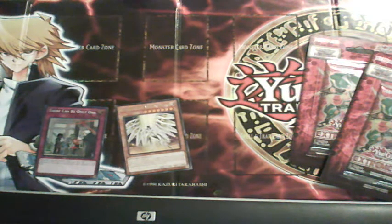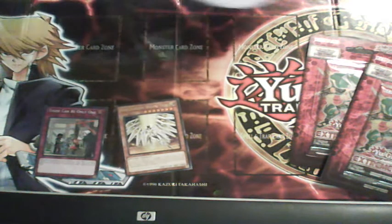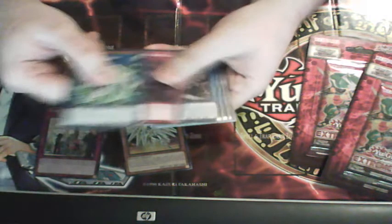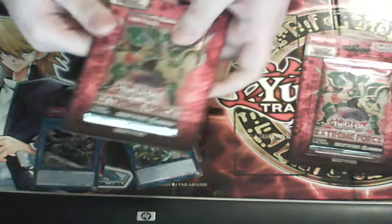Some of them are pretty cheap in here. A Cyber card — that's good. Oh, we got one of the Vendread cards, looking awesome. And one of the Ritual Beast cards. Put that there, next pack.